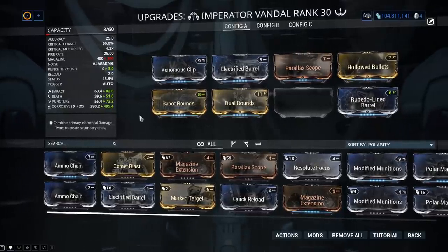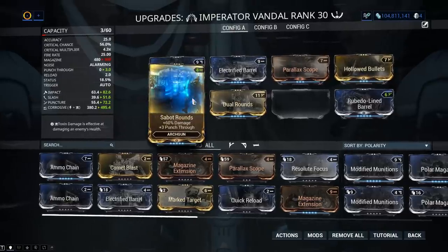It added 115.2 extra elemental damage. I don't like losing that many magazine rounds because the reload speed on archwing guns is kind of bad to begin with, but putting that in here made a huge difference. This thing might actually end up being worth it.